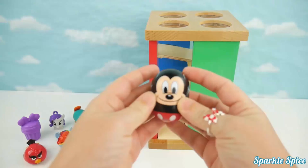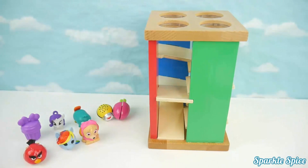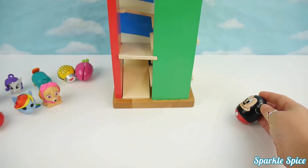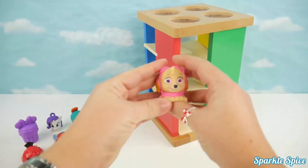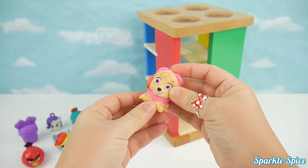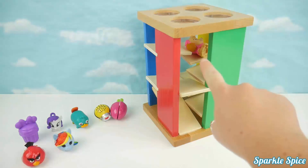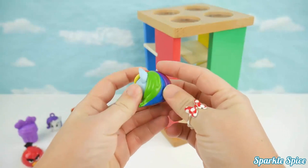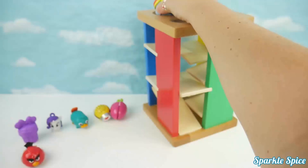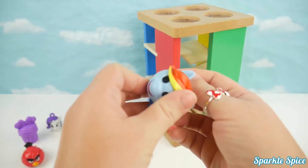Let's start with Mickey. Let's see if he'll roll through our maze. Down you go. Wow, he did it. He rolled through. Mickey's also a rolling toy. Super neat. Next we have a Sky mashup. I wonder if she'll roll. Let's try it out. I can see that she got stuck in there. She doesn't roll very well. Our Rainbow Dash My Emoji is next. She's pretty round. Rainbow Dash was pretty fast rolling through that maze.